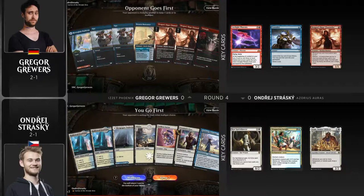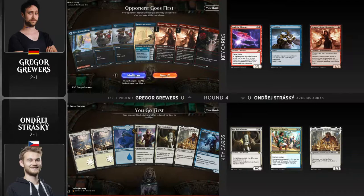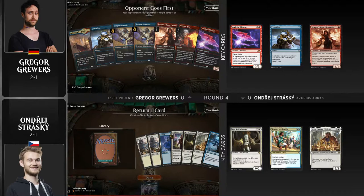I haven't seen Auras yet this weekend because we've just started the Historic section, so if you've been wanting to see Auras, you are here in time, my friends. As we look at the opening hands — not too shabby. We have the goodest boy Selfless Savior, Sentinel's Eyes, and a Curious Obsession, up against just one land. Do we keep that one? Yeah, tough one. Looks like Strasky mulligans as well — it was like four lands, just a little too much for this Azorius Auras deck.